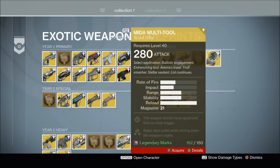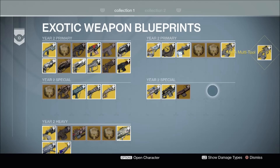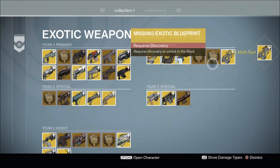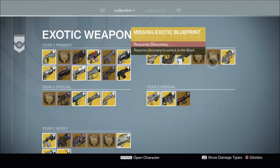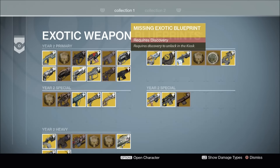However, as many of you may already know, if you purchased the Year 2 Minor Multi-Tool, as I've just done here, an additional exotic blueprint appears. And it's this exotic blueprint I meant to refer to in my last video. So then, what is this as yet undiscovered exotic primary?